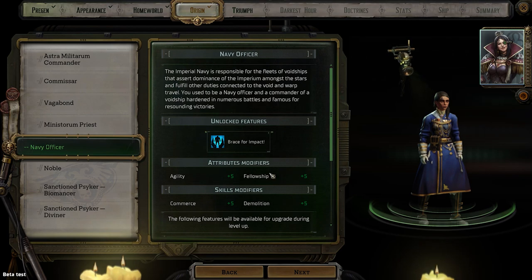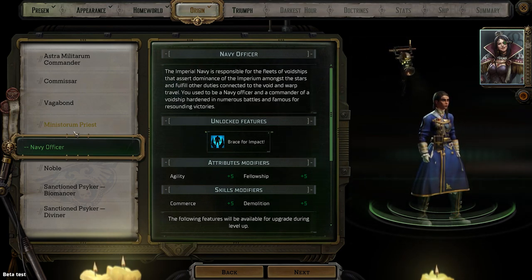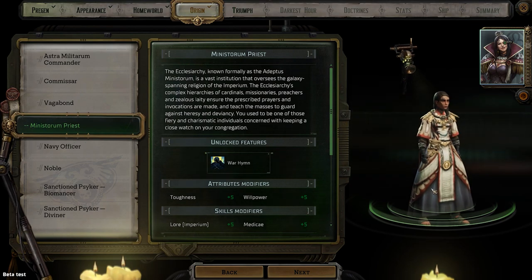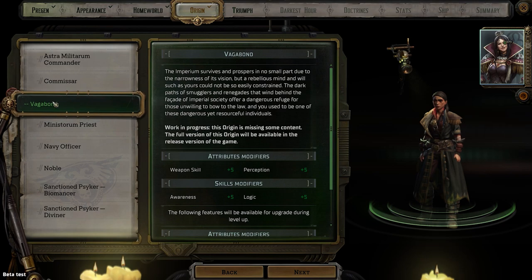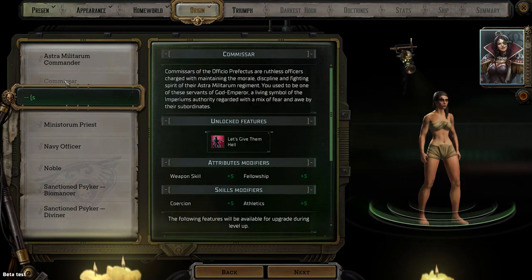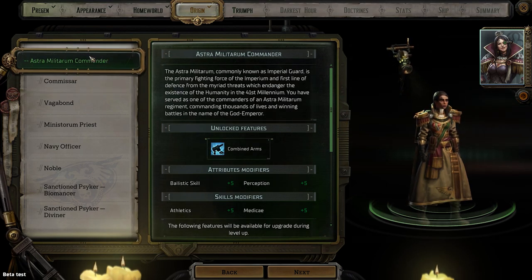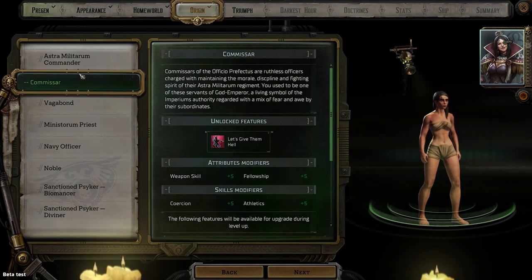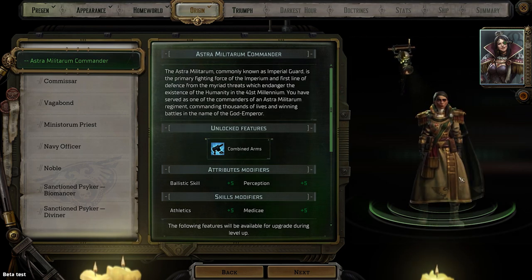And then Astra Militarum Commander. Let's read a little bit about these. Imperial Guard — I can't see us ever being an Imperial Guard, so we'll skip that. 'You used to be the servant of the God Emperor.' No, I can't see that. Vagabond — whenever I see Vagabond, it does make me intrigued.